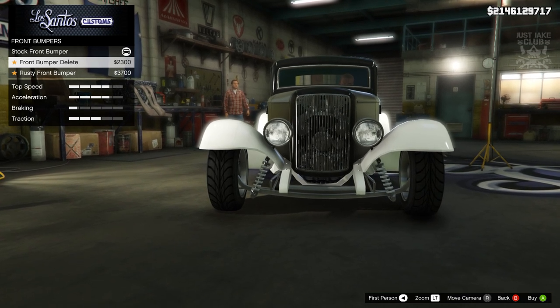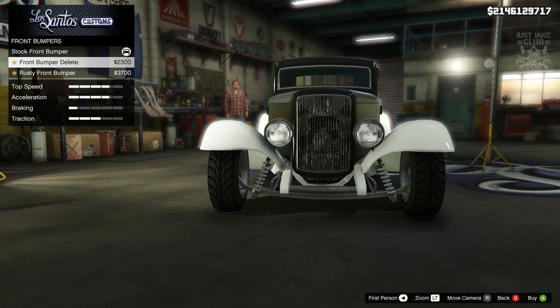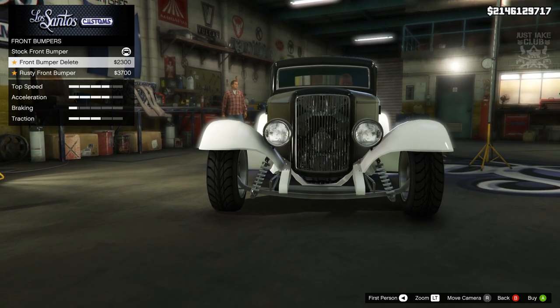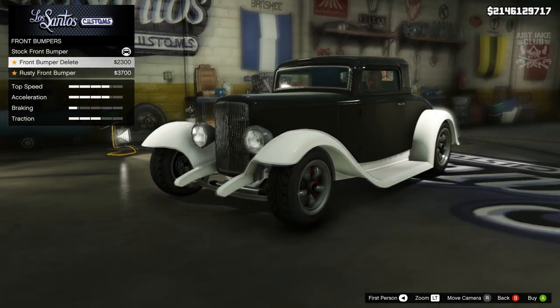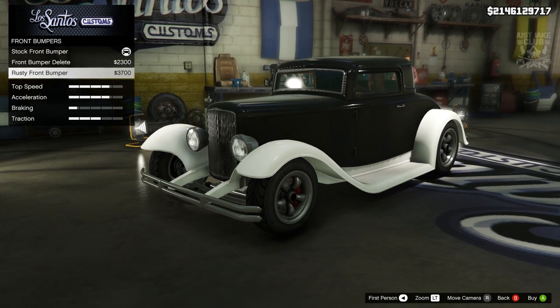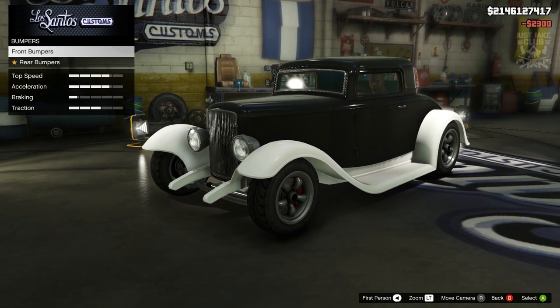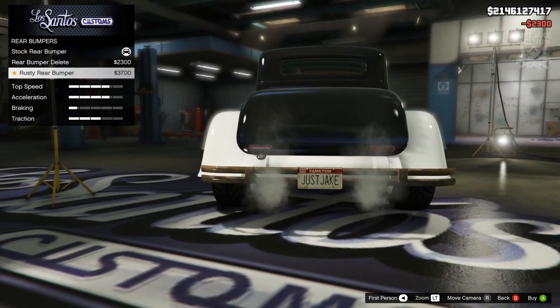I'll say it right now — I haven't actually done a dry run on this vehicle, so I'm building this Fleet Line from the Vapid Hustler for the very first time. I'm going to have to go through the options and decide as we go along. With that being said, we're going to go with the front bumper delete — I think that's probably the best option.